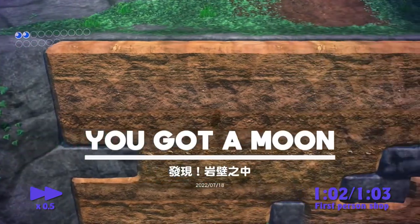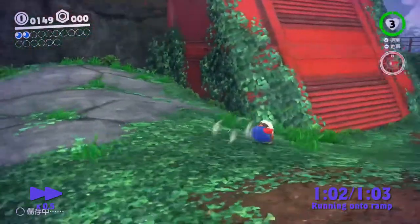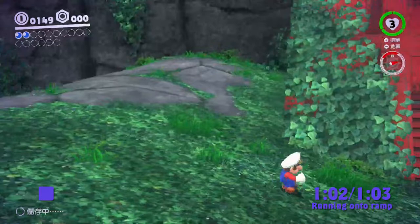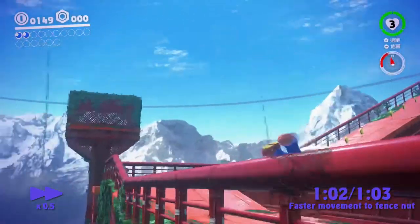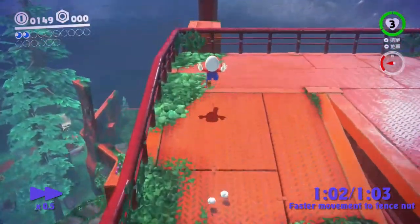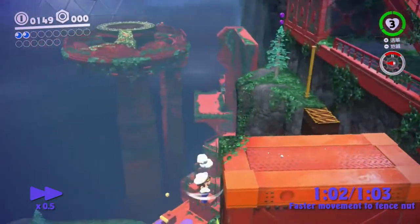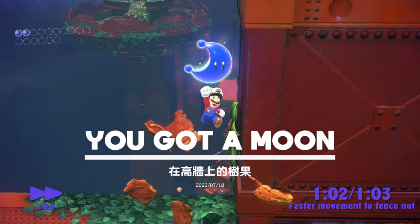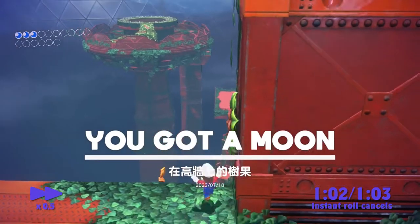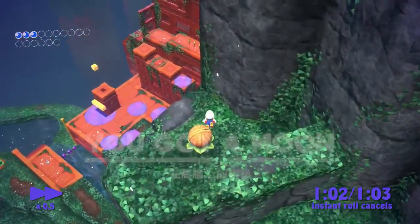Roll boost three times and keep holding forward. When Mario starts the running animation, turn left so you hit the ramp perpendicularly — this saves a good amount over the long jump method. After you make it to the top, spin pound to the left and center the camera. Double jump, cap dive and dive. Now keep rolling and buffer a spin. Shortly before you reach the edge, let go of ZL or ZR and instantly jump and ground pound to get an immediate spin pound out of the roll. Spin pound again and try to perform an instant roll cancel — that way you can get more distance and just dive onto the nut. Then you can break it with the spin pound.